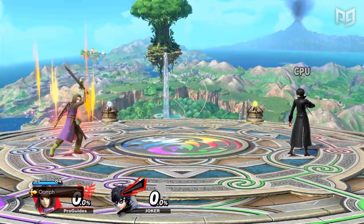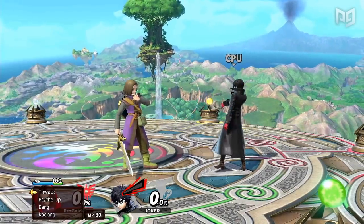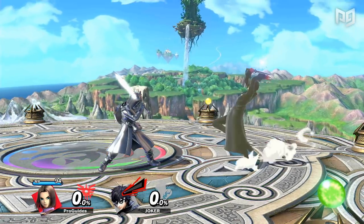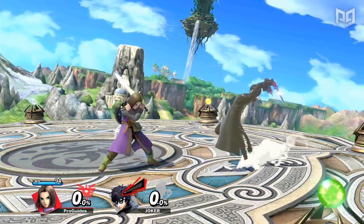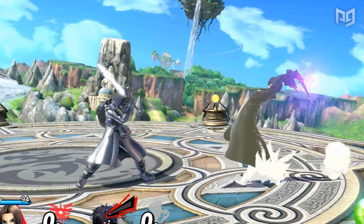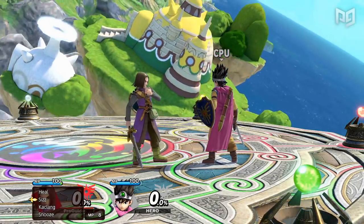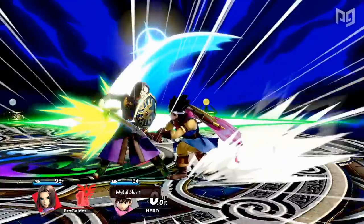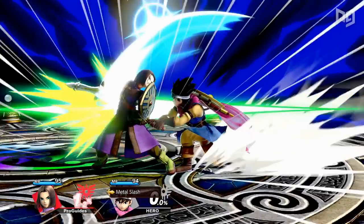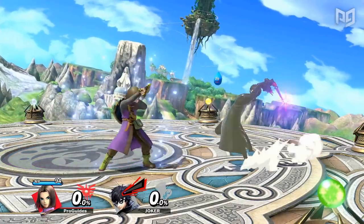Hero has the most moves of any character in Smash history, so it's no surprise there are many good and many bad. His worst move is the command selection option called Kaclang. Kaclang turns Hero into metal, where he can't move or be hit for a few seconds. This will effectively stall the game while active, but it has a reactable cooldown window in which opponents can release a fully charged smash. In a Hero ditto, the other Hero has a high chance of finding a Metal Slash, which will insta-kill any metal opponent. Unless your opponent doesn't know how to punish it, Kaclang is basically just a free charged smash for your opponent.